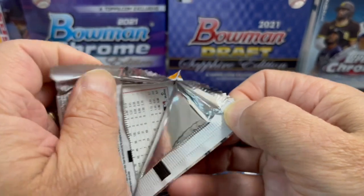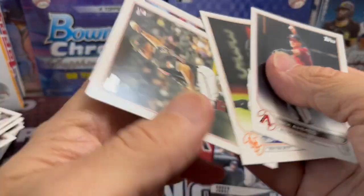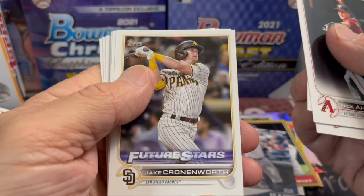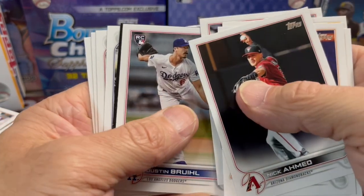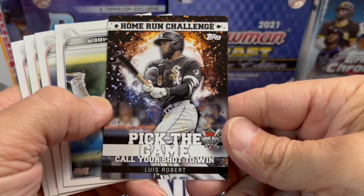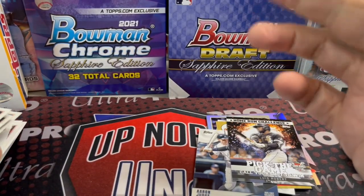If we get one out of this last pack that'd be awesome, but my side had really nothing other than that short print. That's how it goes usually — seems like it was the same with Series 1, all on one side of the box. There's a Cronenworth — the Padres are really good. And what is this? Congratulations, you have a Home Run Challenge card! Those are kind of tough to pull — Luis Robert.